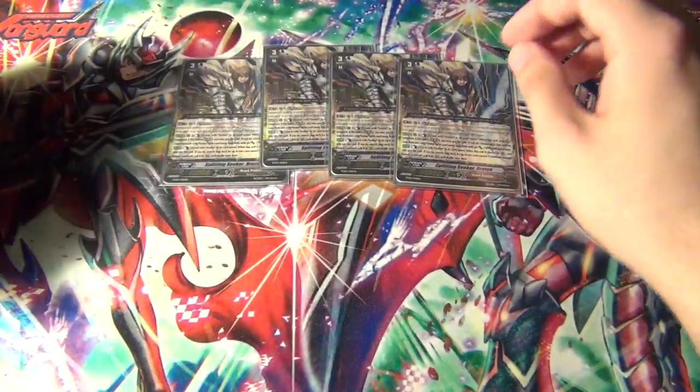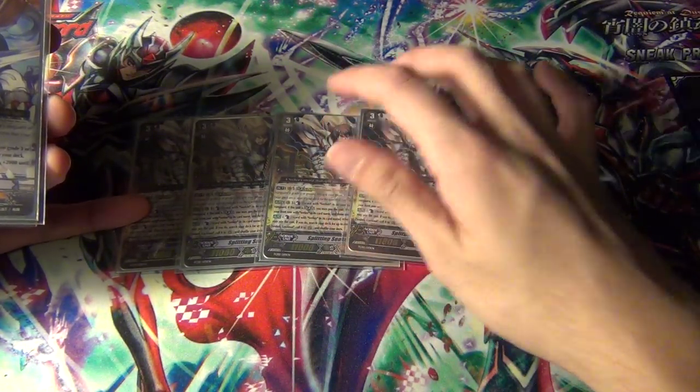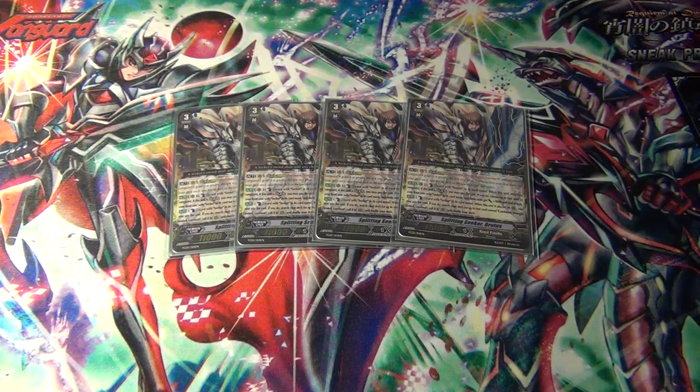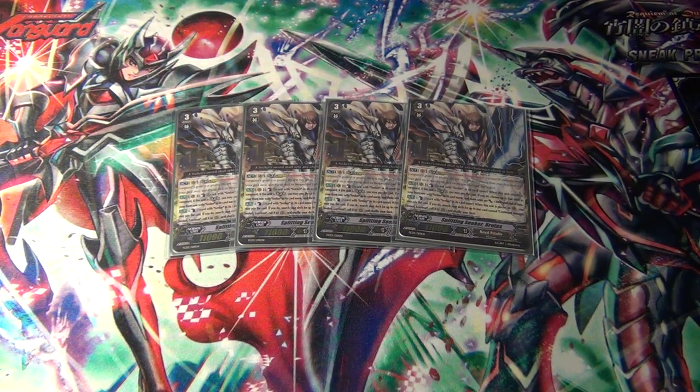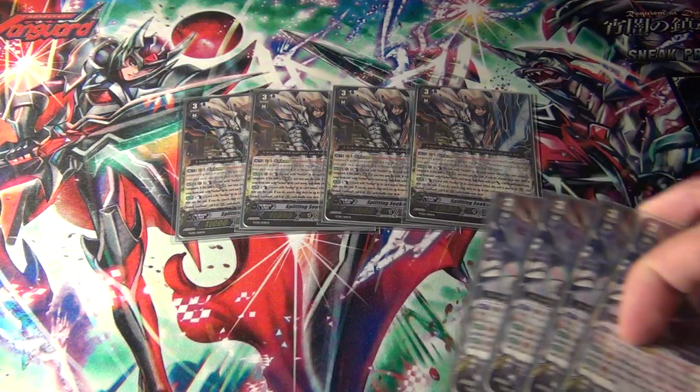So to start off, four Splitting Seeker Brutus. He is pretty good. This type of Legion deck is pretty much a beatdown Legion deck. It's running Rainbow Triggers from the Trial Deck, but it does work. You just have to attack with a rear-guard first since you're running stance. And then if you run out of stance — like if they're all in the drop zone or they're in your hand plus the drop zone and the damage zone — then you just attack normally.